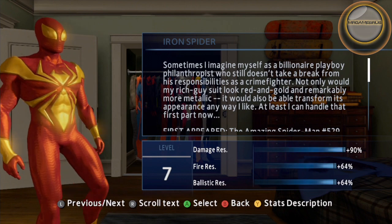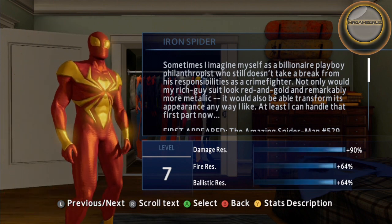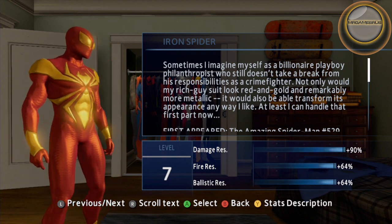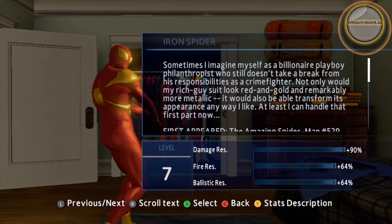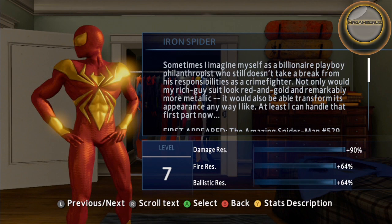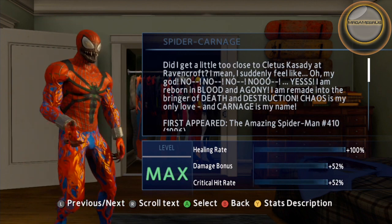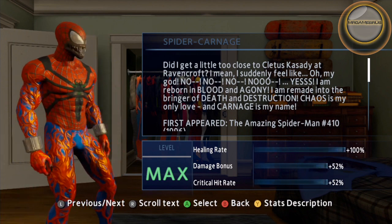Iron Spider is a Web Thread Suit Pack suit that specializes in damage resistance. Spider-Carnage is unlocked once you complete the story. It heals very fast compared to other suits.